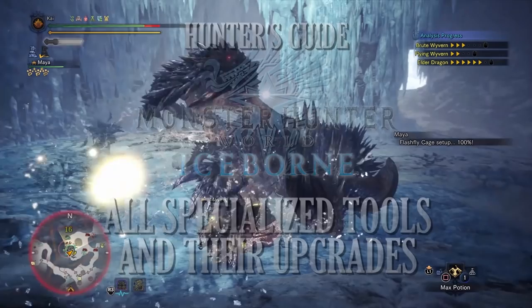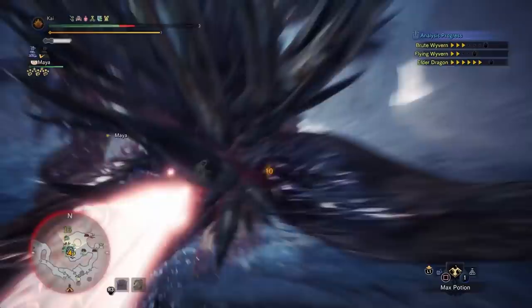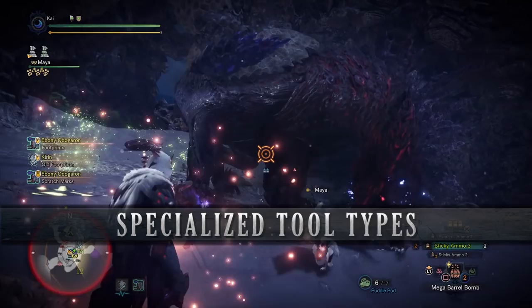What's up everyone, Duplade here with a hunter's guide to all the boosters, mantles and their upgrades in Monster Hunter World Iceborne. These items, otherwise known as specialist tools, allow you temporary buffs during hunts, however these are limited time buffs and will wear off eventually. Boosters are tools that you place on the floor that give you certain effects like healing you over time or giving you an increase to your affinity, and these can benefit your entire hunting party. Mantles on the other hand only benefit you, but there are a lot more mantles than there are boosters.